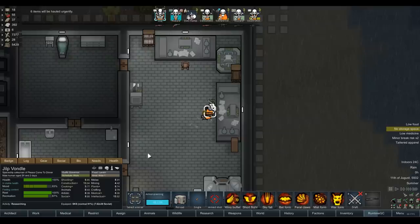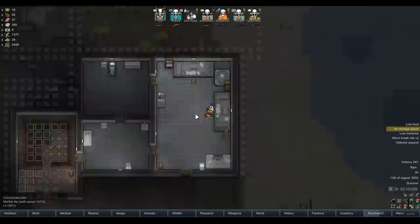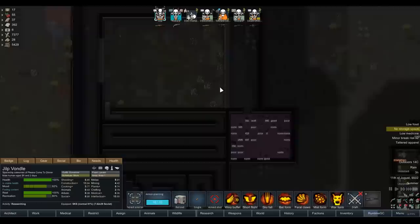Jilp is our final surviving original colonist at this point - of course he's not going to die anytime soon. The war form doesn't affect his damage or anything, it just makes his health bigger, which is why I use it - makes him a little more durable. Doesn't actually affect his melee skill or anything like that. I do think melee isn't what we want to go for. I thought this was the Jilp that had quick reflexes which gave him a melee dodge chance, which is why I was getting him to do melee. But in the future let's just give him guns - let's have vampires with guns, that seems a little more lethal.